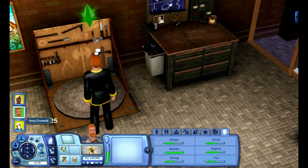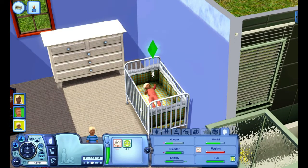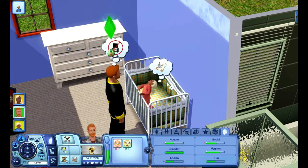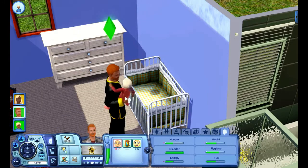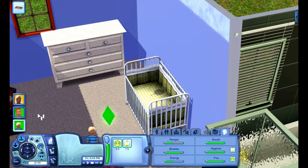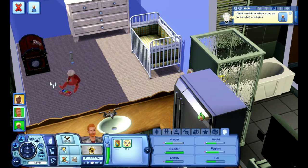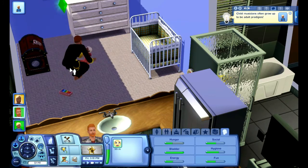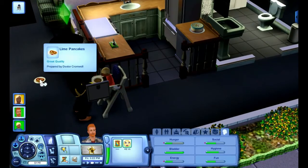Let's go check on Harry — I think we need to change him. Wake up. Change dirty diaper. Now what else does he need? Hunger — feed in high chair. Oh, he's like 'no, I don't want to eat.' All right, and with that I think we might end this part here.